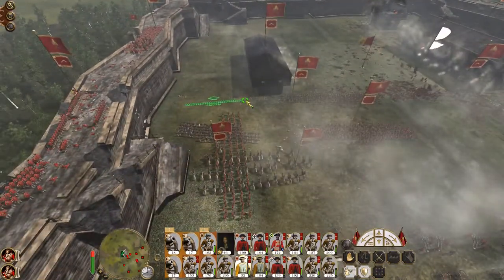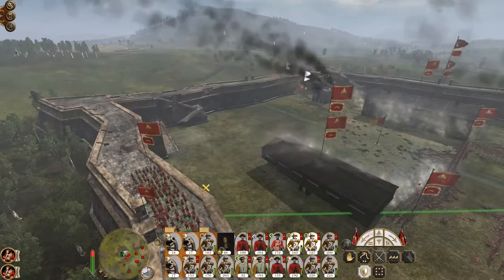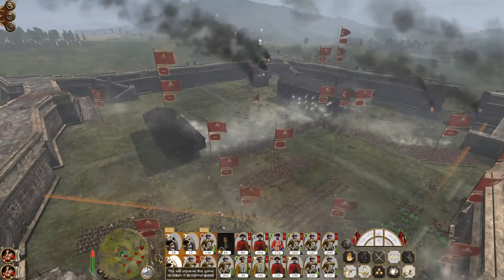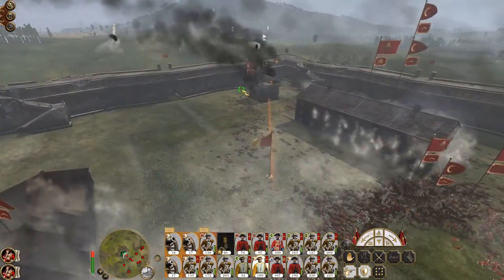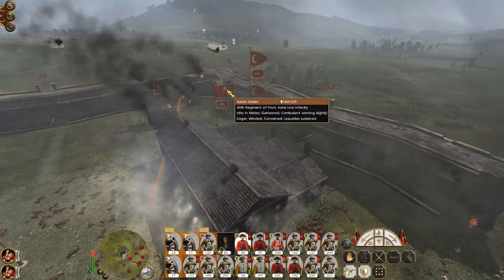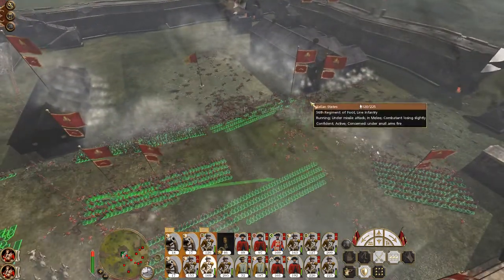Bring up this line infantry in place of the marines. 66% morale — keep an eye on these guys. You guys have been bombarded by round-shotting artillery for a long time. Hey, the cavalry came back. Let's see if we can route them quickly. Understandable this Swiss line unit is upset — two units of rifles are now inside against my Swiss line.